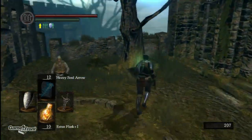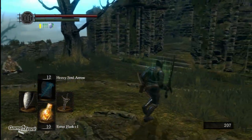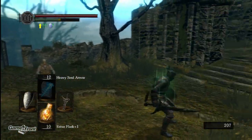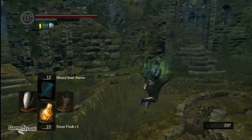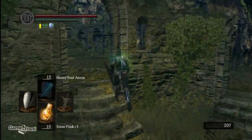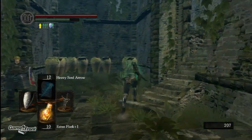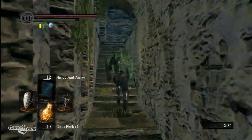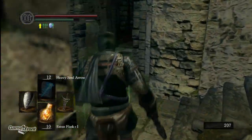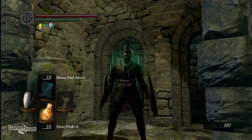A couple of things. I equip my Havel's ring again along with my ninja armor. Look how fast I roll. The Havel's ring will decrease your equipment load, so it makes you basically able to wear heavier armor, or wear lighter armor and move faster. Right now I really like the ninja outfit, if only because it makes me look cool.